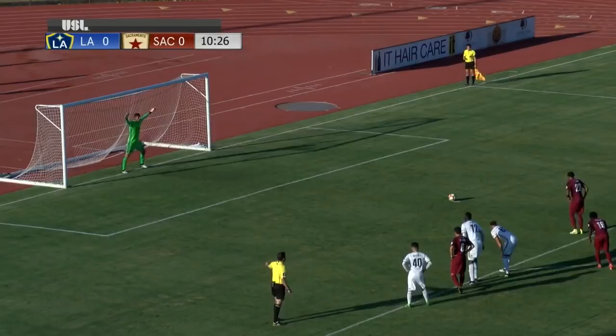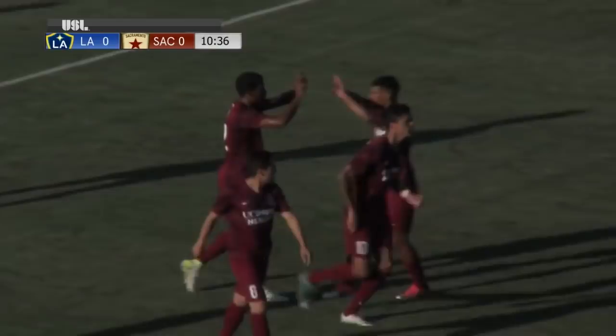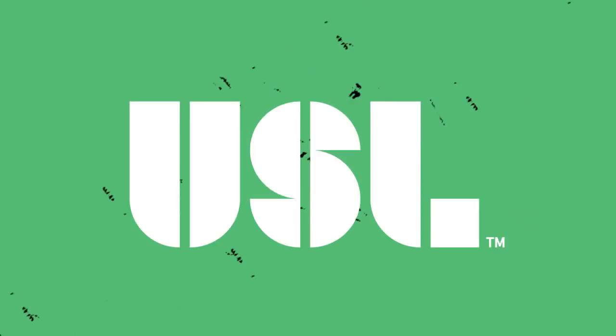Jeremy Hall here to try to put Sacramento ahead. Hall will step into this one, fires — almost saved by Lopez. He finds the back of the net. Sacramento Republic FC takes the 1-0 lead inside 11 minutes of play. Eric Lopez got his big frame over to the left, looked like he was going to make the save, but Jeremy Hall just put enough behind it to elude the goalkeeper.